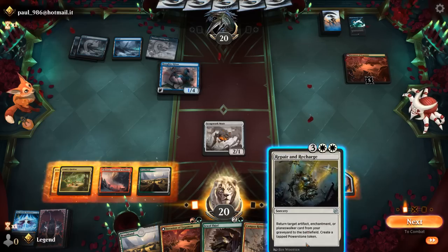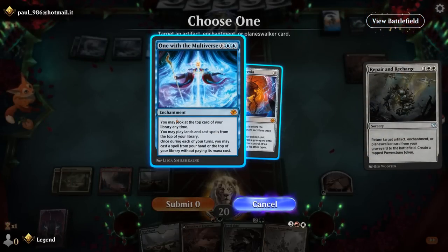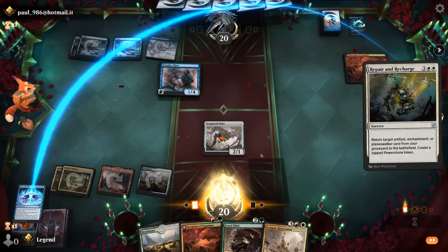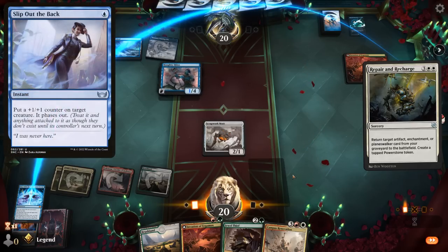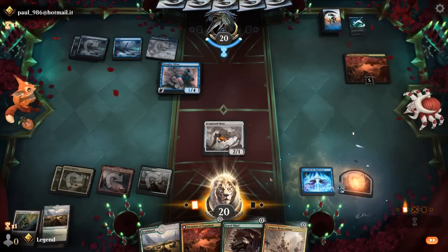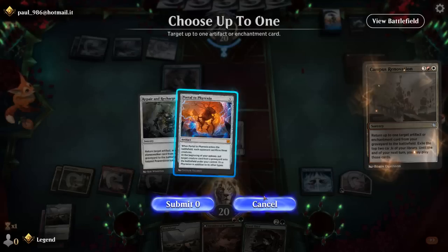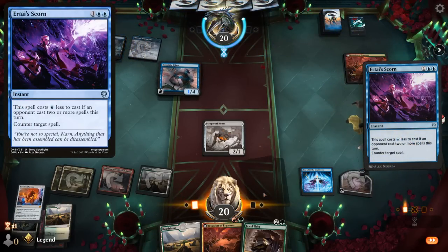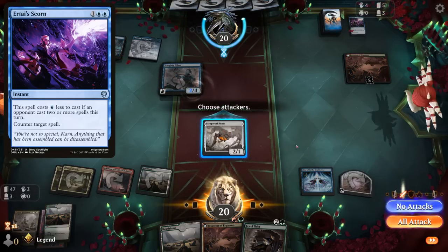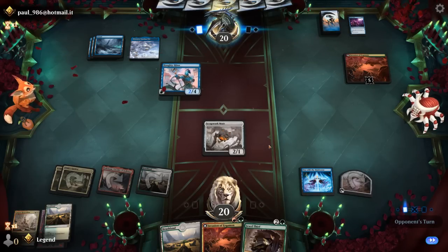We've got a couple of options — might want to play Mutt, discarding One with the Multiverse, and then playing a tapped land to set up our Renovation next turn. We may want to build up our mana to play around a conditional counter spell, but going for the Thirst here. The opponent goes for Haughty Djinn, so they still have potentially two mana left for a counter spell, but we picked up another Repair and Recharge, so if this reanimation effect resolves we're in great shape. We'd rather have Repair and Recharge countered and go for One with the Multiverse, because then we can cast Renovation for free and get back Portal.